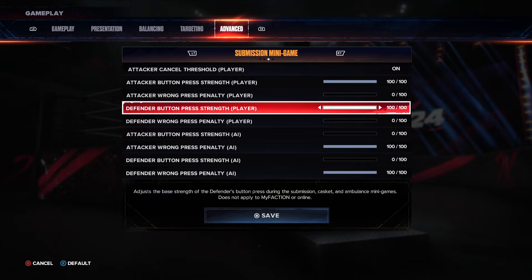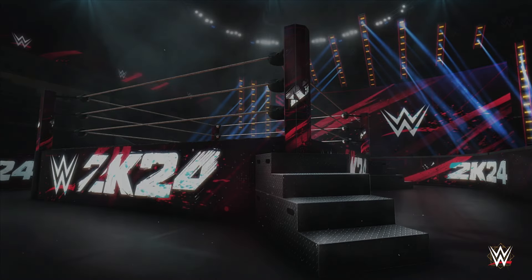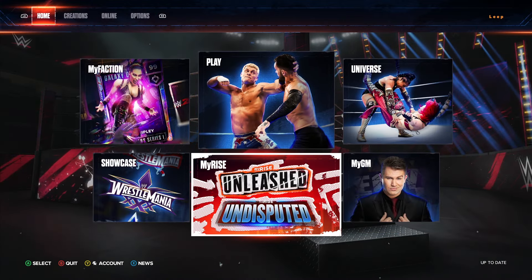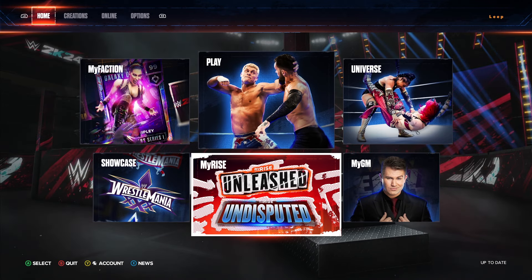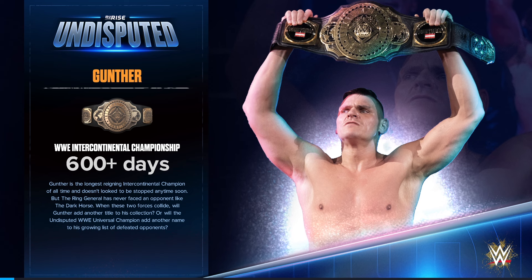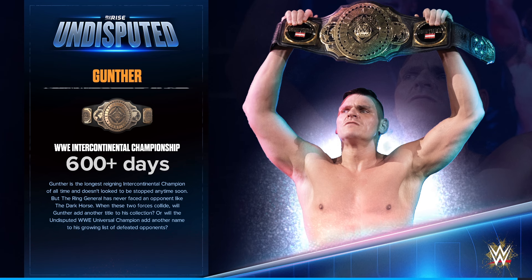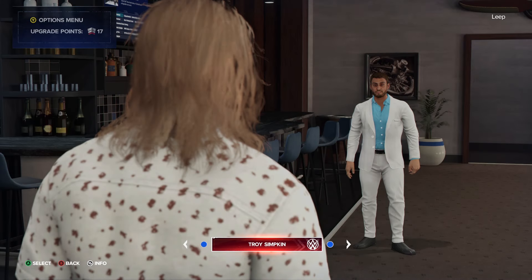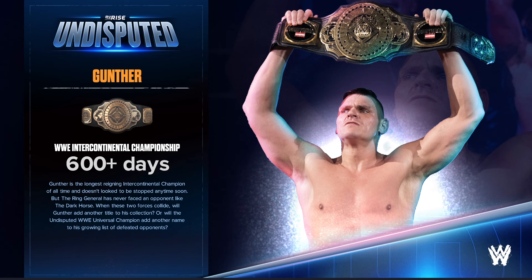Just like that, the submission mini game becomes completely irrelevant and you can win every match within seconds. This works for everything - Showcase, MyRise, and Play Now if you want. I mainly use it for MyRise. Showcase is a little different because you do have to complete the specific objectives they ask for. But if the objective is just 'defeat the person,' this makes it completely trivial - the most basic match of all time.